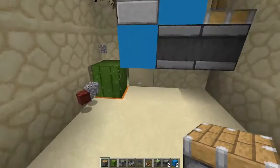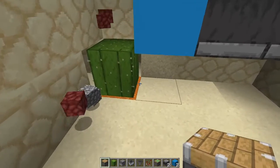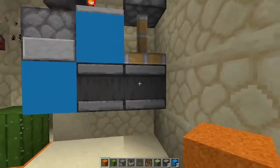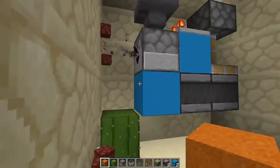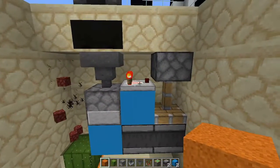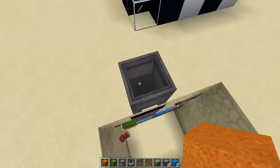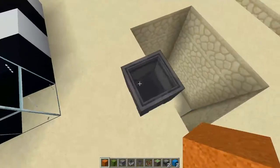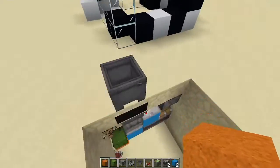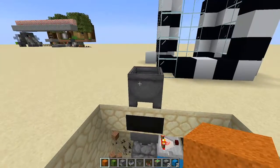Here's what you are going to need to follow this tutorial: one cactus, one of any type of sand — I used red sand because it stands out among all the other sand — two observers, two blocks of choice, one dropper, one hopper, one comparator, one sticky piston, one minecart with a hopper in it, and whatever block you want your garbage can to be. I'm using a cauldron because in my opinion it is what looks most like a garbage can.